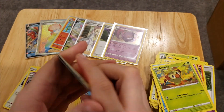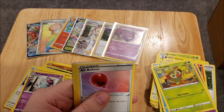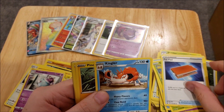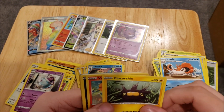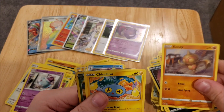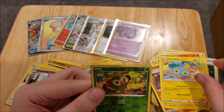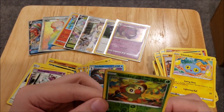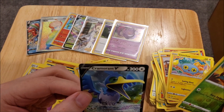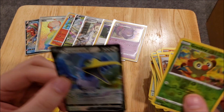We have a Fire Energy, an Air Balloon, a Palpad, Kingler, Pincurchin, Vulpix, Knitik, Baltoy, Chinchou, Grookey Reverse, and a Cramorant V. So that is actually not bad.